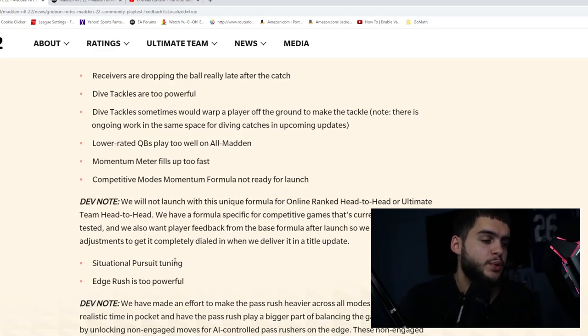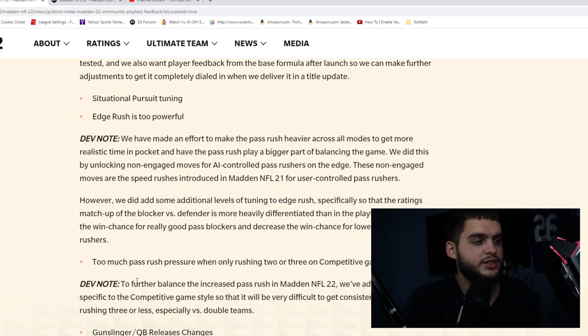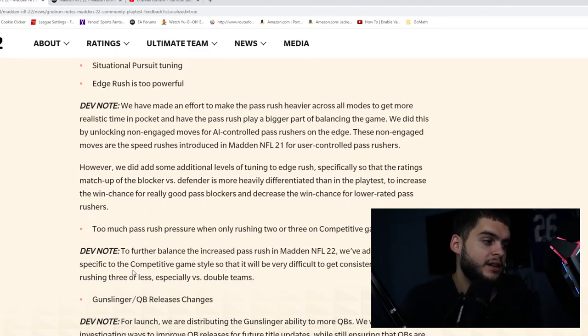Edge rush was too powerful, but the devs say that was intentional because in real life quarterbacks only have one to three seconds to throw. The problem in previous Madden was you could adjust out of a dominant pass rush with mic adjustments and blocking schemes — in real life there's no adjustment that stops Myles Garrett. They want the game to feel more realistic, so you can't just run deep posts all game and abuse Cover 3 or Cover 4 because a strong pass rush forces more checkdowns and slants.